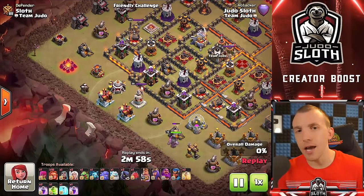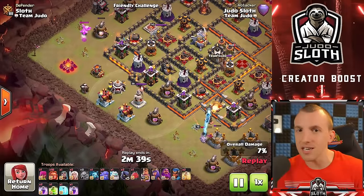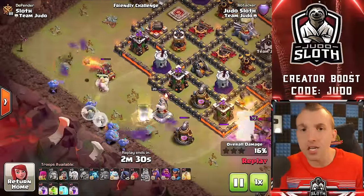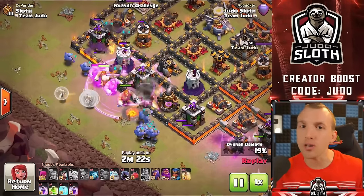Now for the Super Giants — I have some cool stats and comparisons. I've also put video chapters and timestamps in the description so you can skip to any super troop later. The Super Giant is essentially a meatier version of the Giant. A regular Giant is five housing space; the Super Giant is 10 housing space, but you get more than twice the hit points. You do have to commit the Dark Elixir, but the Super Giant also does four times damage against walls.